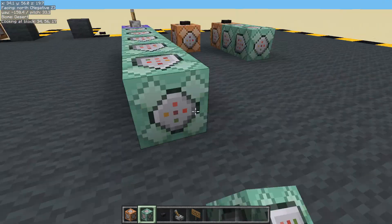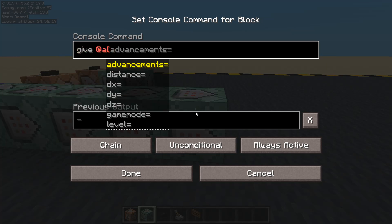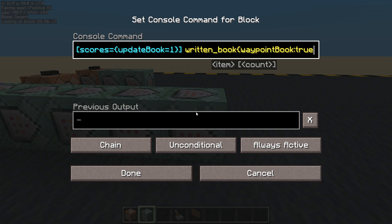Next, we've got to give them a book because we stole their book, so they need one back. Give all players with scores equals update book equals one a written book with some data in it. First thing we have to do is make sure it's got the same tag - 'waypoint book', true. Let's give it a title: 'Waypoints'. Then after that, let's give it an author - we'll say 'Bob the Traveler'.